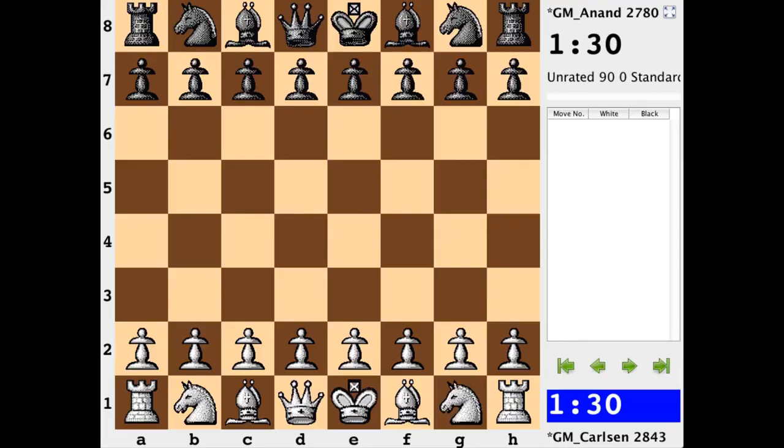Hi everyone, it's Jerry. This is a game from the Chessmasters final in Bilbao, round 9, between the world's number 1 player, Magnus Carlsen, and the current world chess champion, Vishy Anand.